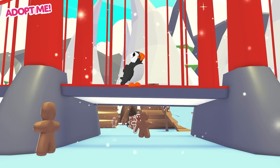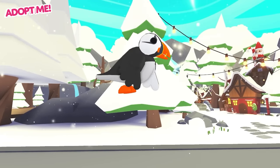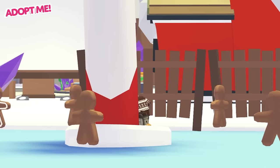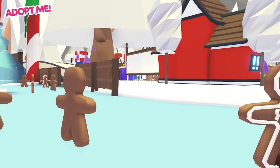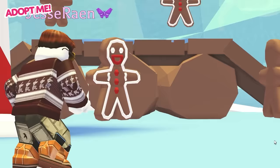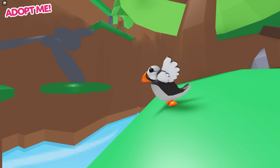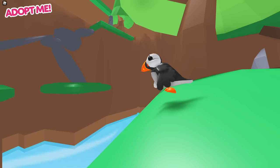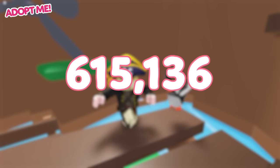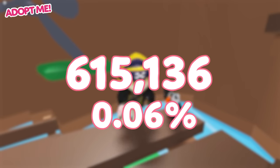Number 8 on this list is the Puffin. Once again, this pet is one that is locked behind an event that has come and gone, which means it can no longer be unlocked by new players. The Puffin was part of the 2021 Winter Holiday, and could only be unlocked if players managed to get 120,000 Gingerbread to purchase it. You could earn Gingerbread by taking part in the various fun games going on at the time of the event. The Puffin was the absolute most valuable Gingerbread reward from this event, which is probably why so few people have it equipped today — only 615,136 times, again 0.06% of the player base.